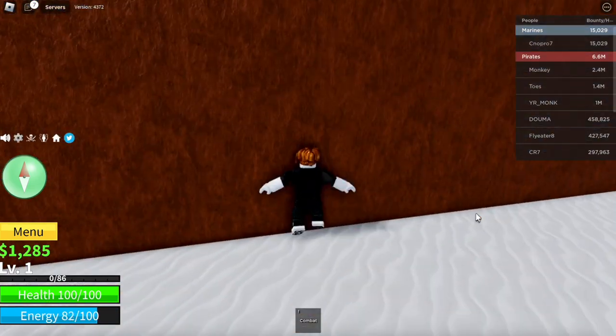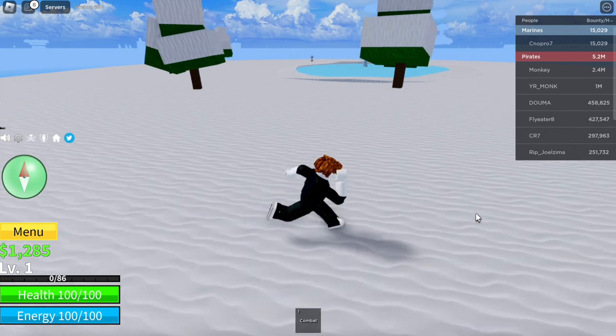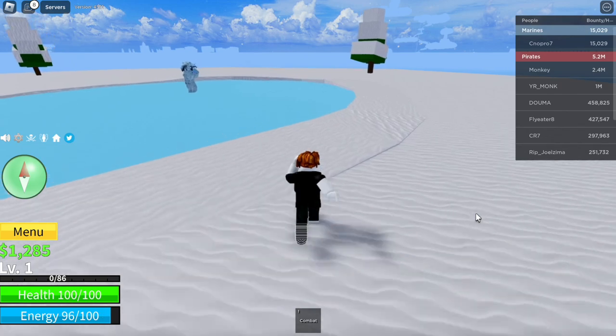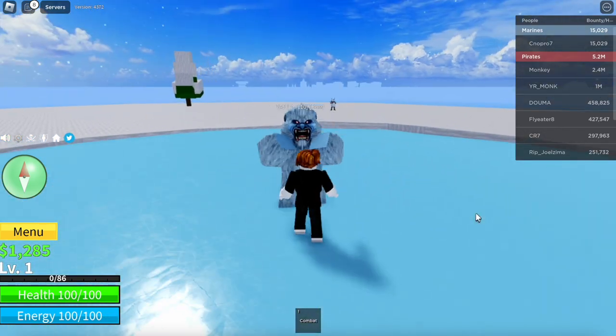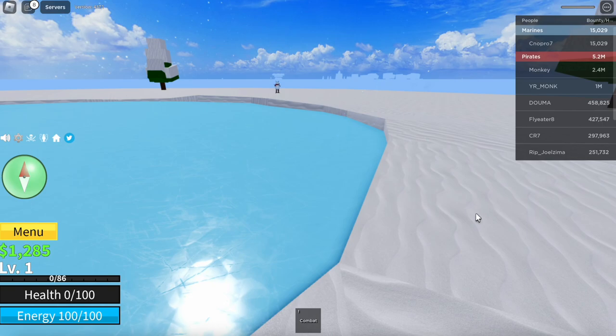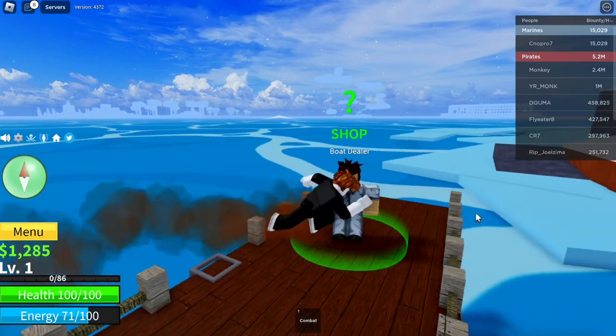The snowmen here are level 100. That boss would end up killing us, which is fine. We're going to spawn back down by the boat dealers, because this is the main part of the method.